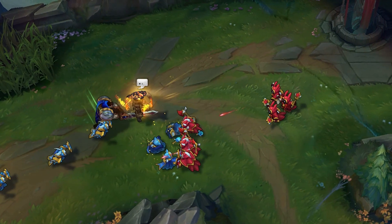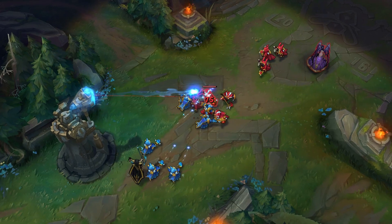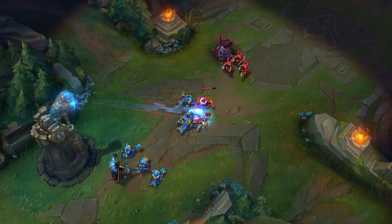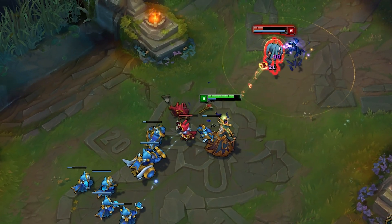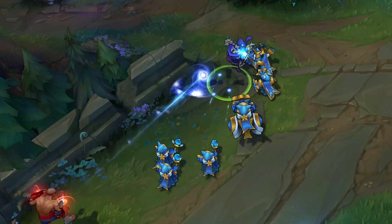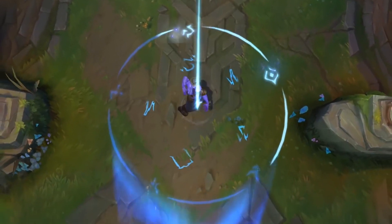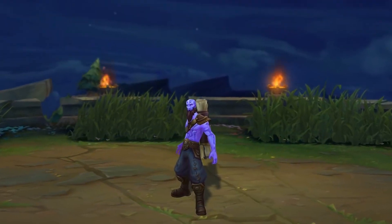Some champions like to get up close and personal with their enemies and absorb damage. Others prefer to fight from range, slinging projectiles towards their opponents to devastating effect. There are even mighty mages who can cast powerful spells which trap or damage their foes, or assassins who lurk in the shadows waiting for the perfect moment to leap out and shred their target. There's a champion out there for everybody and every playstyle, so look around and see which one of these legends catches your eye.